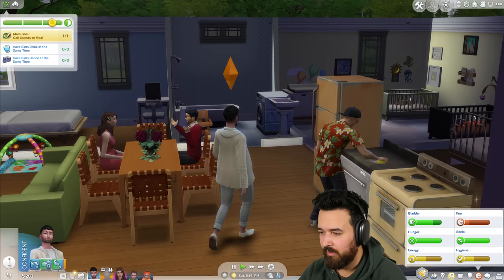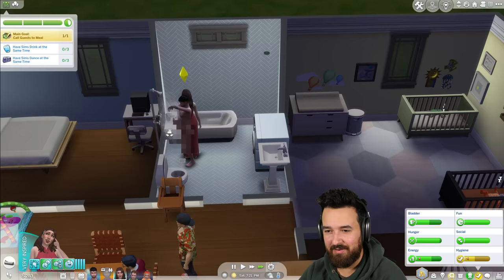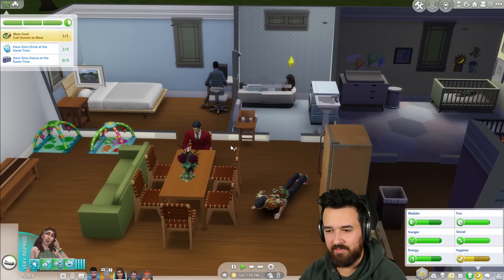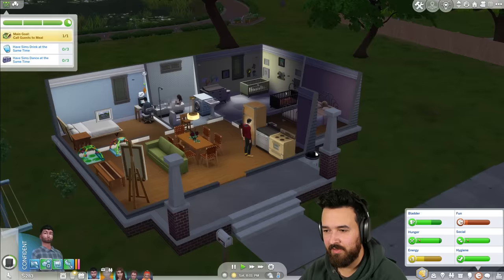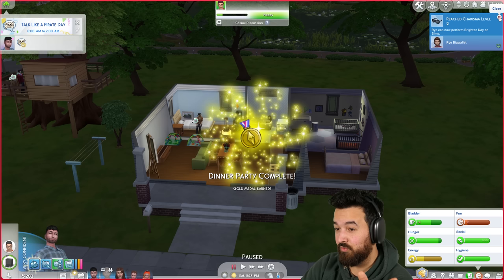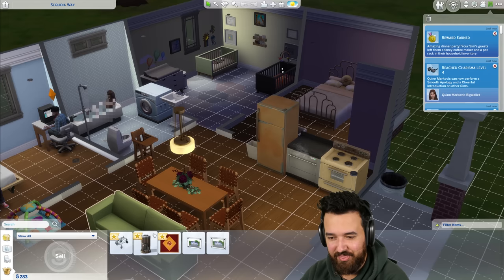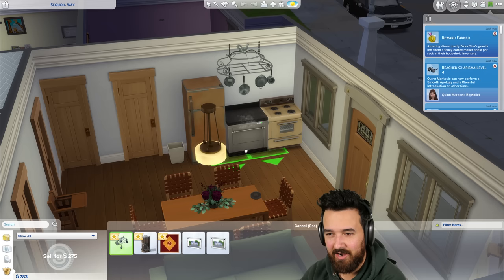What do you need to do for work? Just do your food column — we're also going to do laundry. Quinn's taking a bath. The dinner party guests can leave — we're done. I'm going to write my column. What do we get for completing the dinner party? We leveled up in charisma! And the guests left gifts — a fancy coffee maker and a pot rack. We also unlocked a rug.